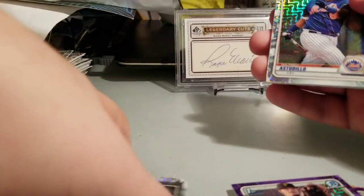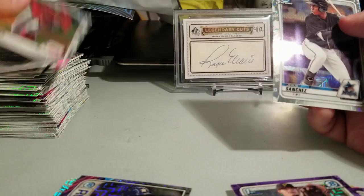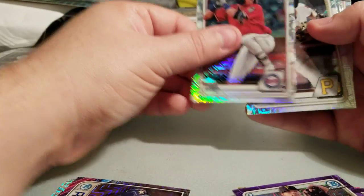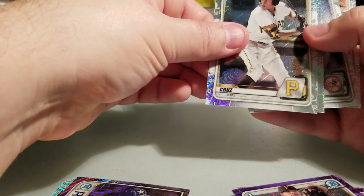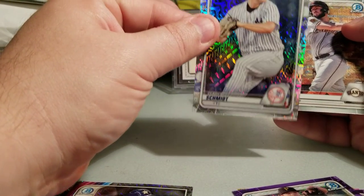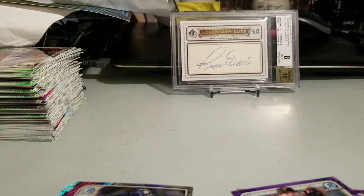I'm tempted to go back and get more boxes — that's how bad it's been. Pack 19: Wilfred Estadillo, Franklin Perez, Jordan Alvarez again, Hunter Green, and Jesus Sanchez. Last pack of this group — wow, it's been rough. Pack 20: Royce Lewis, O'Neill Cruz, Miguel Amaya, my fourth or fifth Clark Schmidt, and Joey Bart. I'll be right back — that's irking me.